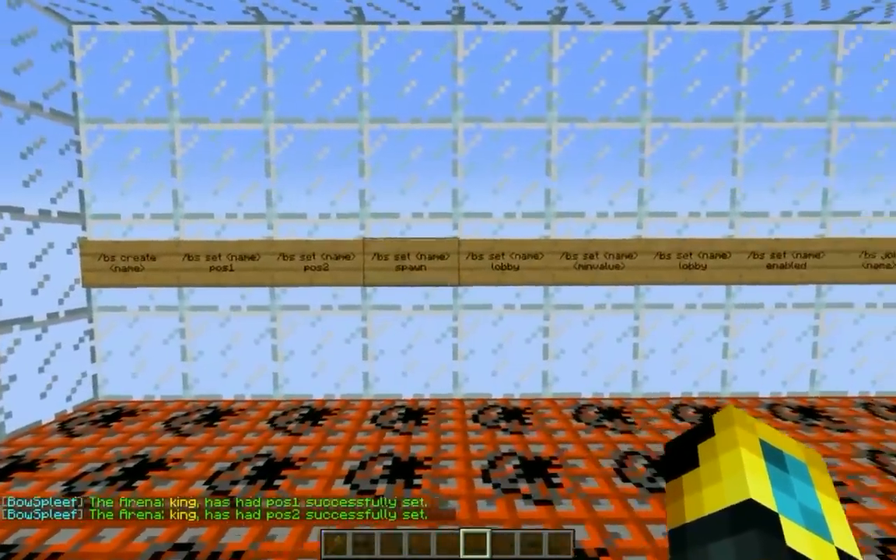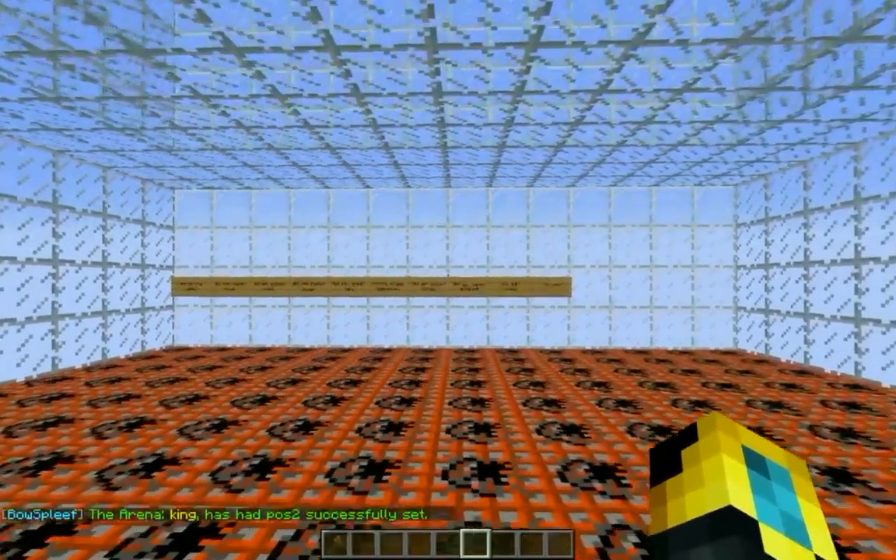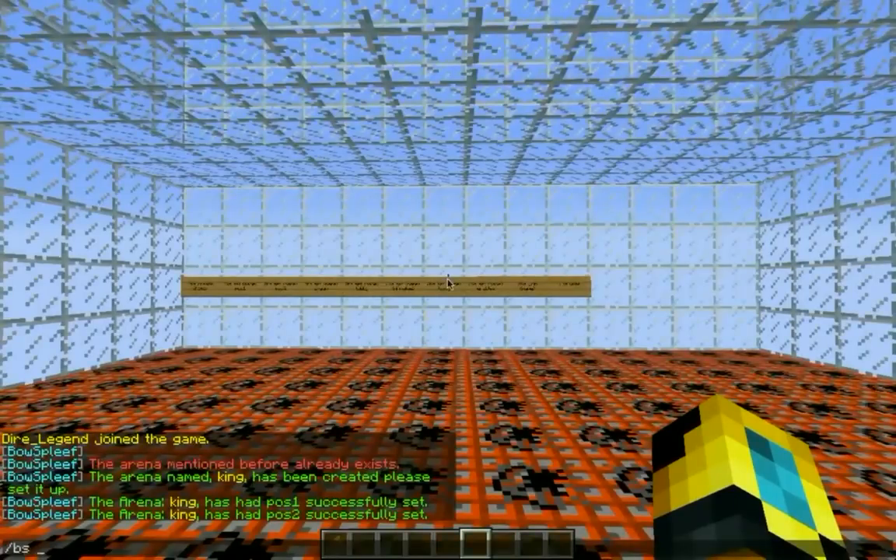The next thing you want to do is set the spawn. Go ahead and walk to the middle of your arena and type /BowSplief set, the name of your arena, and spawn.